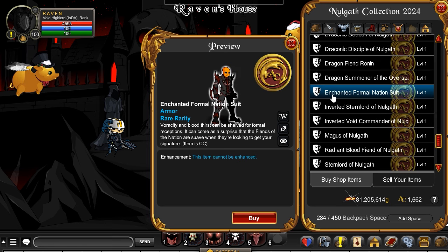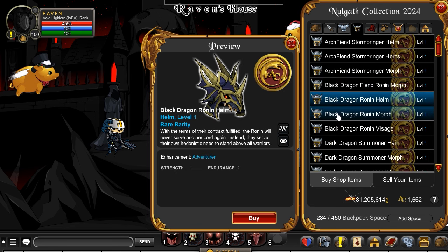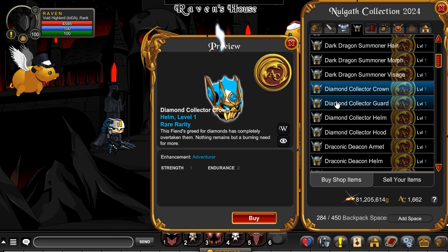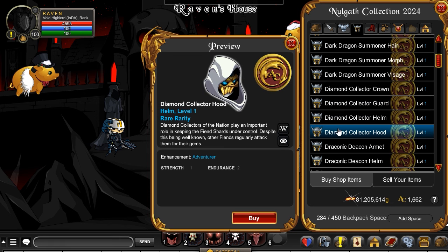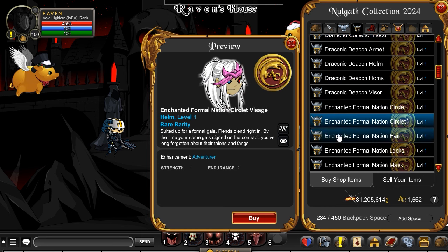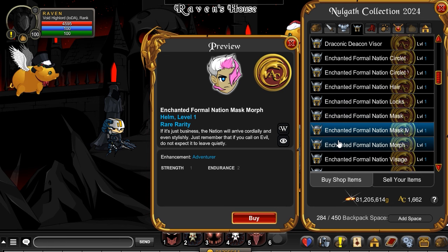Enchanted Formal Nation Suit and the Magus of Nalgath. For the Helms, we've got some Black Dragon variants. Down a little lower, we have some of the Diamond Collection — a nice collection of those, matter of fact. Also have some Enchanted ones.